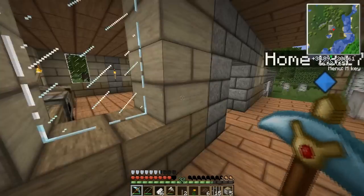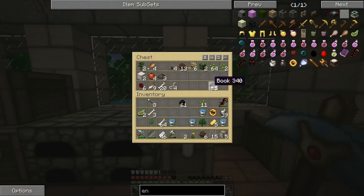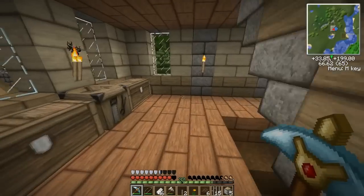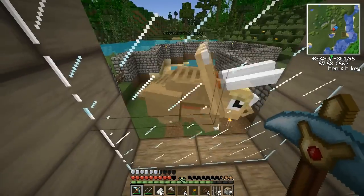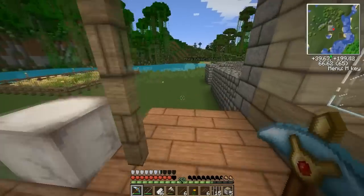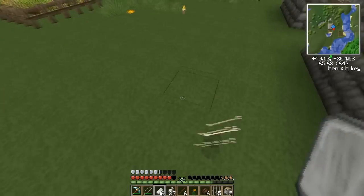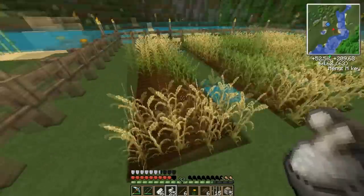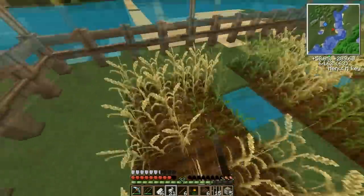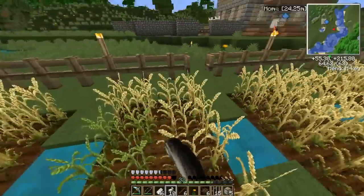And you need a stick, which of course I put away. Wow, I have a lot of books actually. Good thing that I actually made this wheat farm, because I really wasn't thinking about feeding the dinosaurs with it. I was just doing this for my own food.